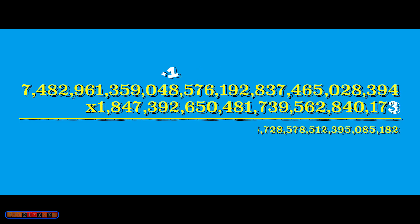3 times 0 is nothing. Then 3 times 5 is 15, carry the 1. 3 times 6 plus 1 gives 19, carry the 1. 3 times 4 is 12, carry the 1, so you have 13.